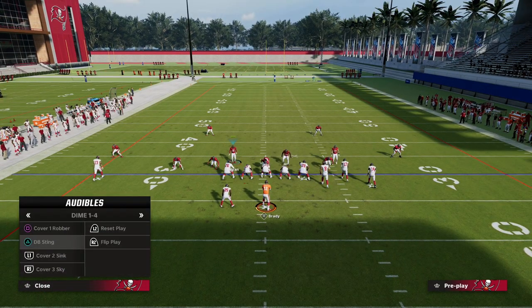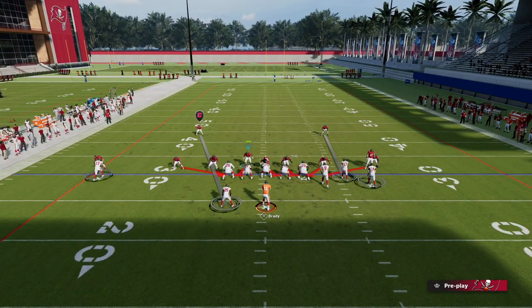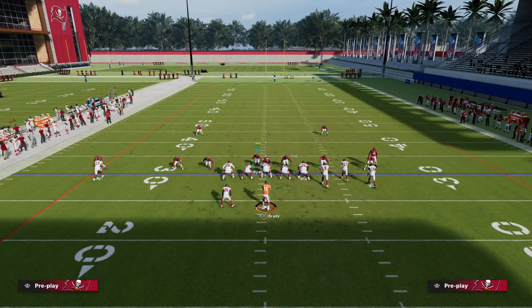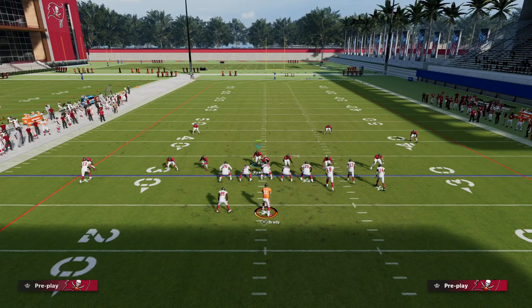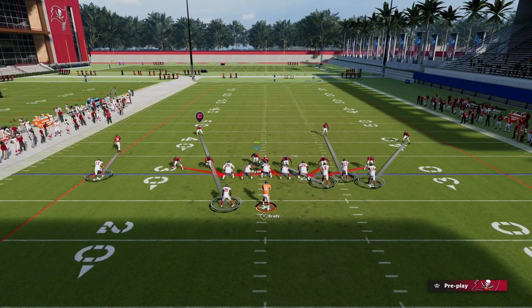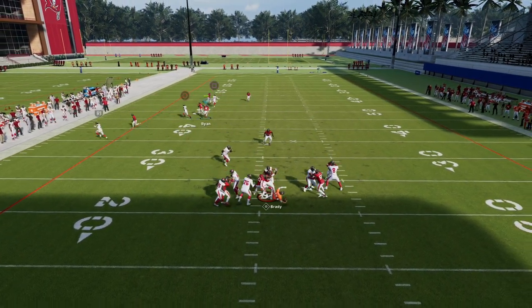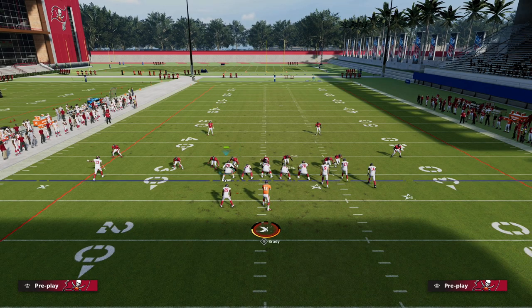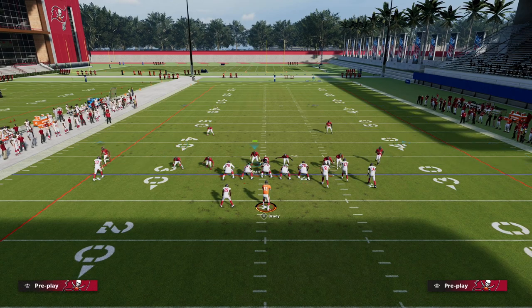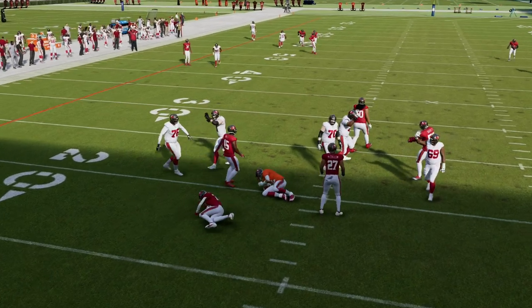You can also run this on a base alignment, which gets the edge rusher on the right side out a bit more. My recommendation is to back up the guy guarding the outside receiver — playing off coverage works a little better with this defense. Even blocking eight, look how good the pressure is. And if they send five receivers out, which I think is crazy this year, you'll see double edge pressure come in super fast — instant heat.